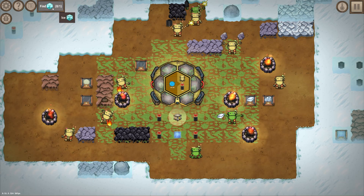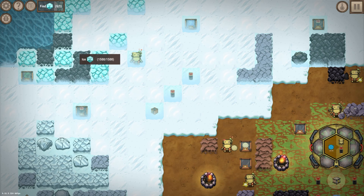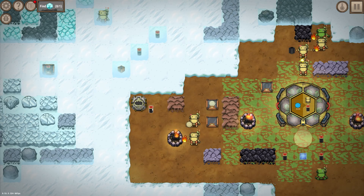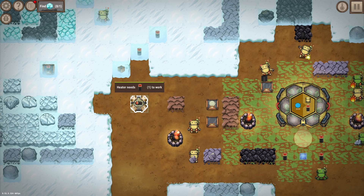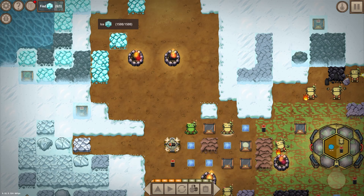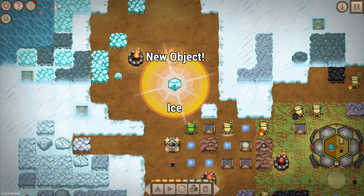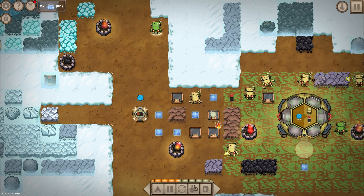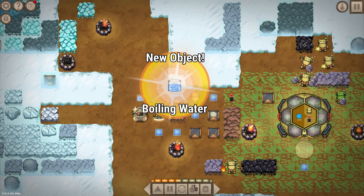Our next goal is to find some ice, and ice is quite far away. But the heater we just gained is going to help us with that — it's fueled by batteries which we can't quite make yet. But if we can melt our way there we can get to ice. Combining fire with ice gives us water, and adding fire to that gives us boiling water.